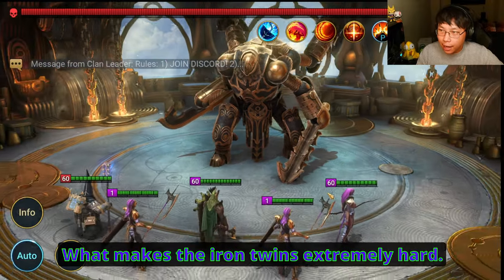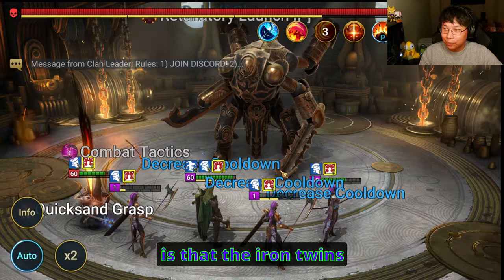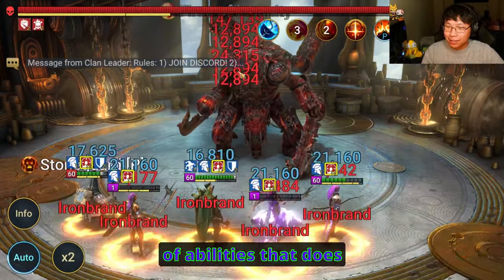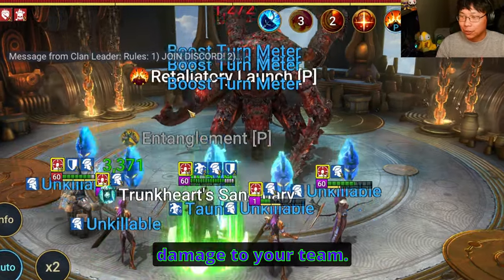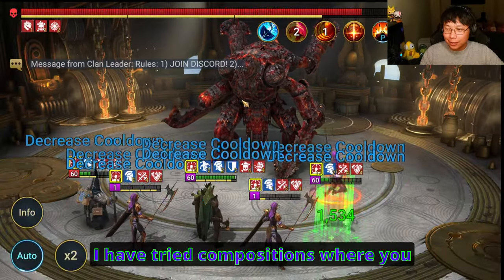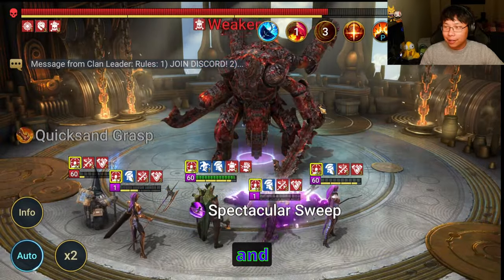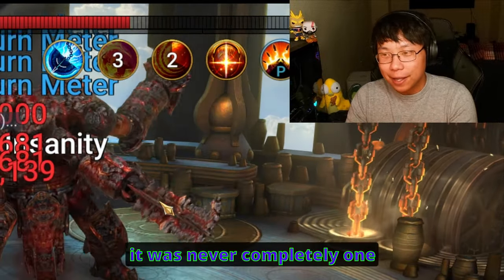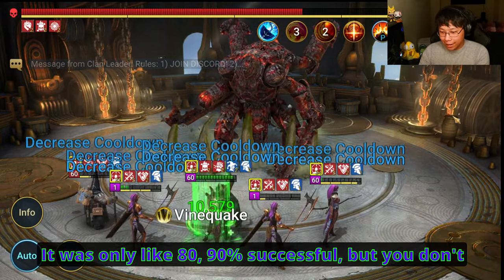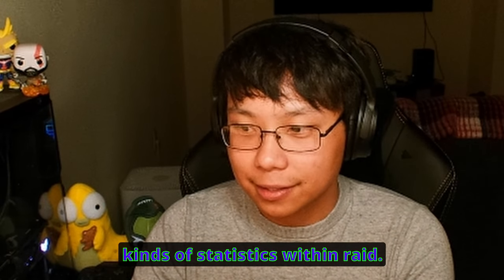What makes the Iron Twins extremely hard — one of the harder dungeons to deal with — is that the Iron Twins has this onslaught of abilities that does mega damage to your team. I have tried compositions where you stack a lot of defense, survivability stats, and healing, and it was never completely 100% successful. Either it was only like 80-90% successful, but you don't ever want to settle for those kind of statistics within Raid.